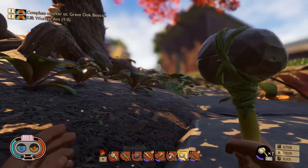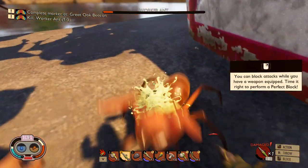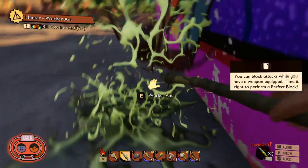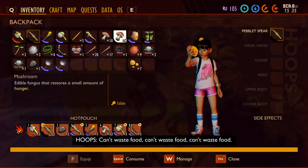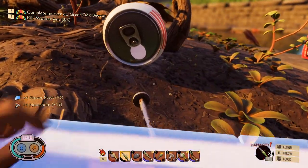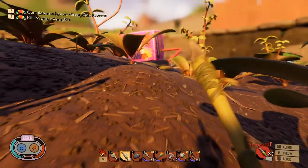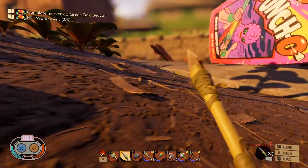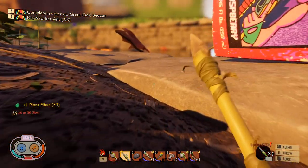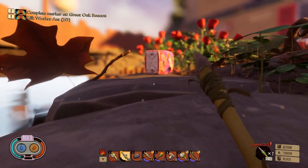There's an ant right there all by himself — come here little ant. I'm sorry, I have to kill you, it's one of my tasks. He's gone. We need to eat something. There's another ant over there, but there are two ants in there and my health isn't the best. There's a spider over there too, and my spear is severely damaged.